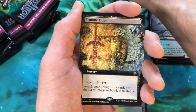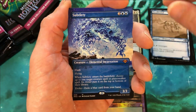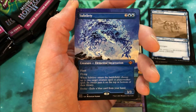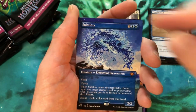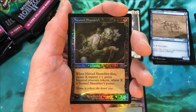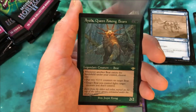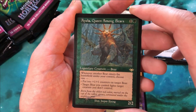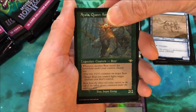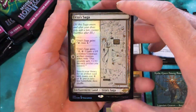Let's see what kind of momentum we can keep up. Pack two: extended art Profane Tutor, Floodhound, borderless Subtlety — our first mythic of the box. I love this art, it's really cool looking. Into an Ingenious Infiltrator, Nested Shambler, Seal of Removal, Ayula Queen Among Bears etched foil. Oh my god, this is a great box so far! And a sketch foil Versus Saga. Those are two very, very good packs — I don't think anyone would complain.